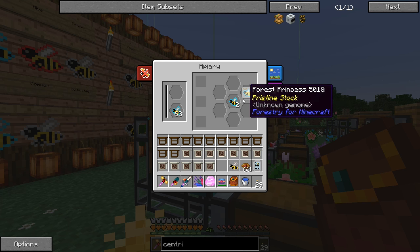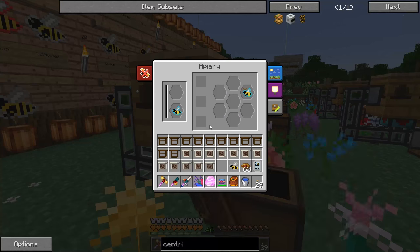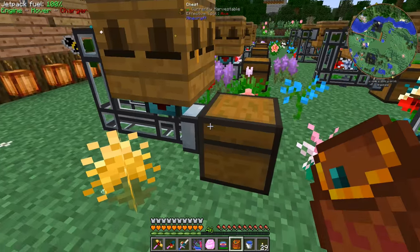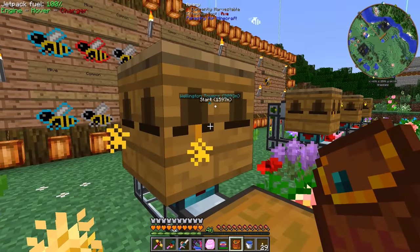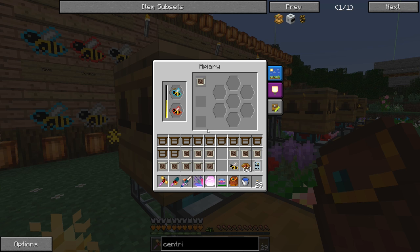We have the forest princess and two drones, and these should all stack — yes, they do because they are all the same style of bee. We are going to use this forest princess, and we need to mate that with a purebred meadows — or any other type of hive bee. We'll do meadows since we've got a lot of meadows over here. We'll put the meadows in here with the forest — that should make a common bee. We'll throw some soul frames in here just to help make sure that happens.